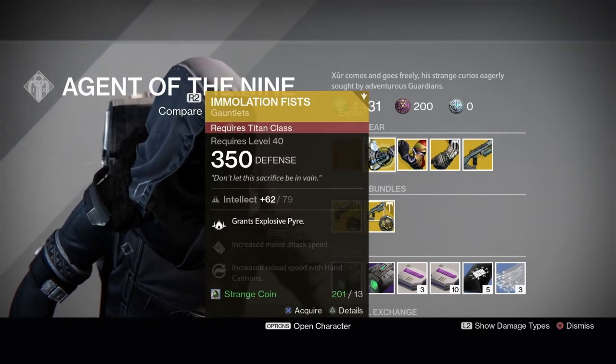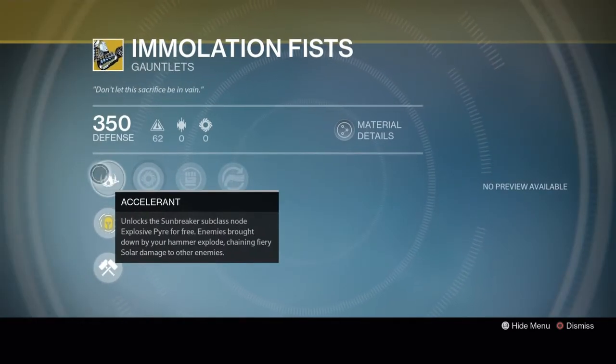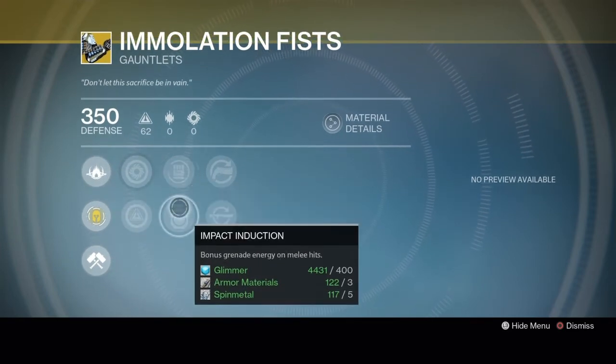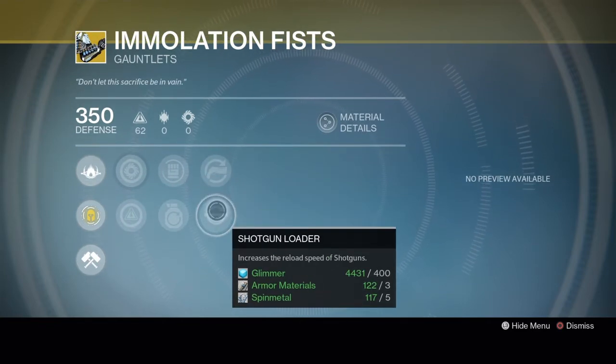Titans get the Immolation Fist Gauntlets. The exotic perk is Accelerant, which unlocks the Sunbreaker subclass node Explosive Pyre for free. Enemies brought down by your hammer explode, chaining fiery solar damage to other enemies. It's got increased strength or intellect, rain blows or impact induction, and hand cannon loader or shotgun loader.